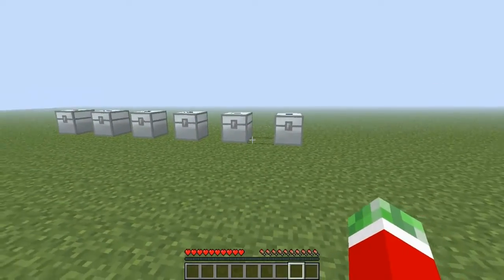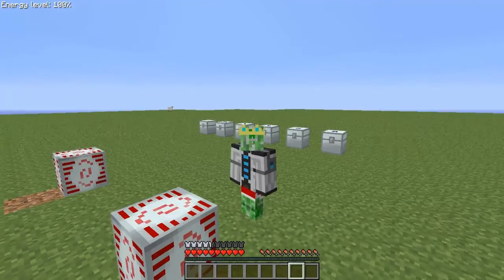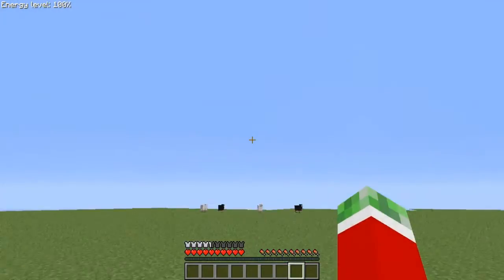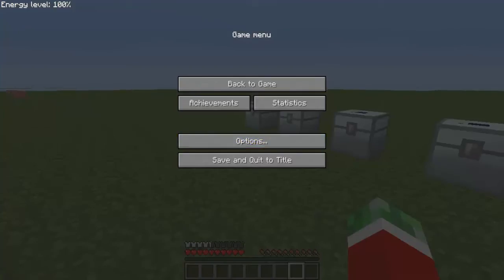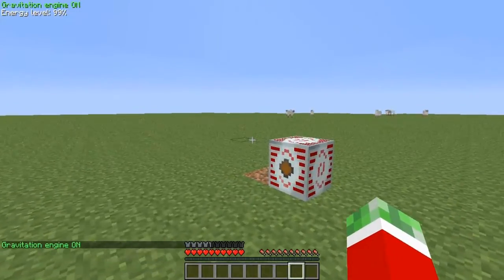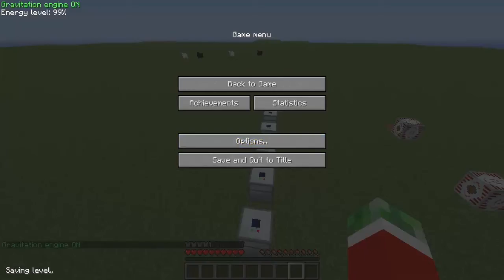And now the cool function. If I put this chest plate on, first of all it looks pretty cool. It still has the energy level displayed, but if I press the F button, it gives me a message that the gravitational engines are on, and it allows me to fly just as with the creative menu.